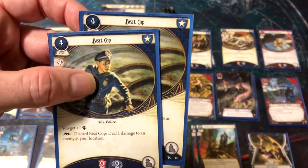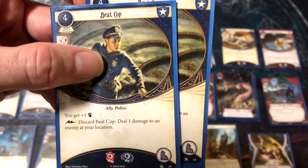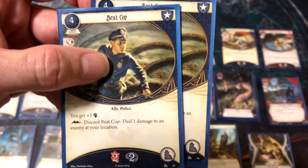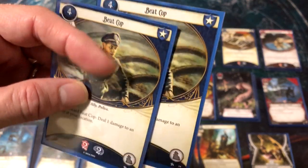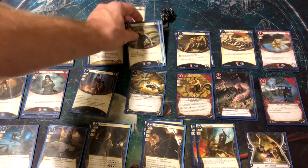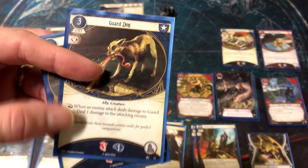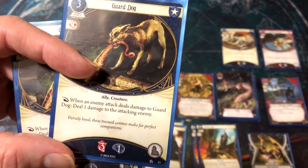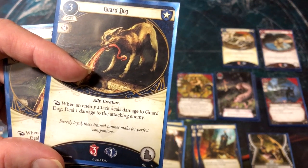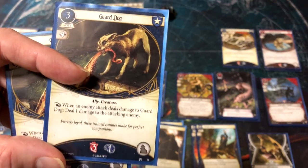Beat Cop is a mainstay in Guardian decks — gives plus one fight, and you can discard it to deal one damage. With Tommy we'll rarely discard it though; we want to take damage and horror soaks, get paid the resources, then shuffle it back in and get it out later. Guard Dog is also great — costs three, can take damage, and when enemies attack, it attacks back for direct damage. Tommy runs around getting attacked, then shuffles it back in.